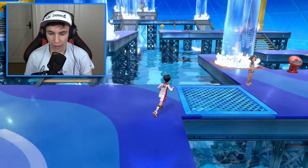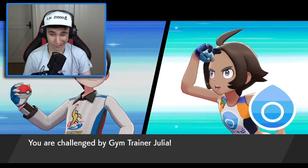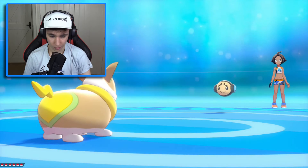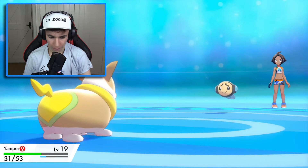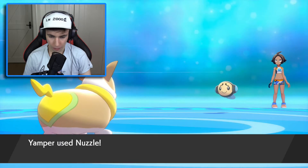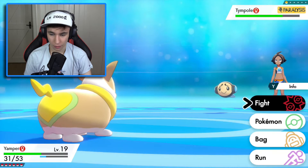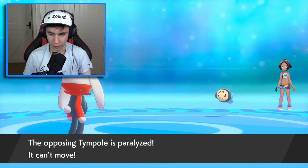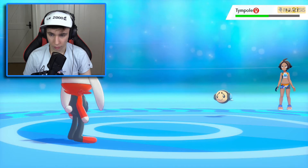What we need to do is make sure Yamper levels up by the time we do the gym battle, because they're going to have slightly higher level Pokemon. Let's go with Nuzzle. Okay, paralyzed. And we'll go with this one — even though he doesn't have the type advantage, it's worth it due to the fighting power. And since he's paralyzed, it could actually help us out.